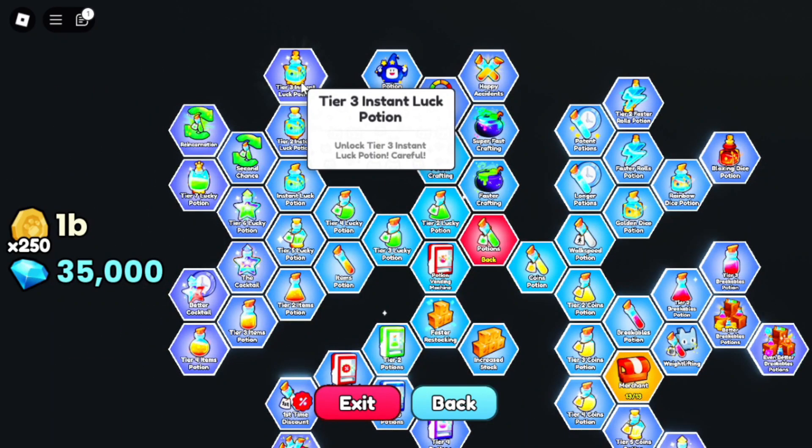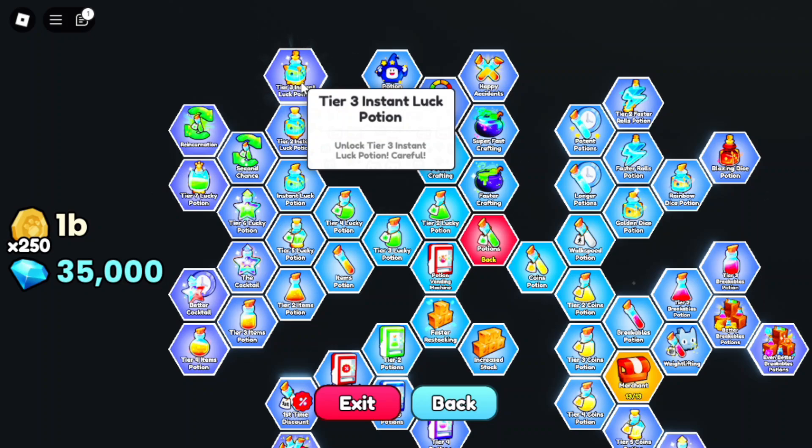The Tier 3 Instant Luck Potion will give you 1,000,000% more luck when rolling for pets. It is almost a guarantee that you will get a good roll when using this potion.